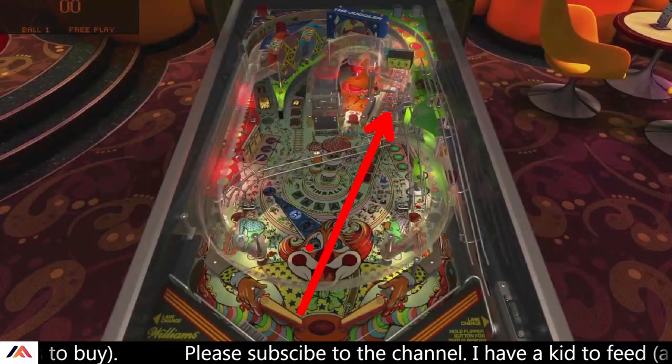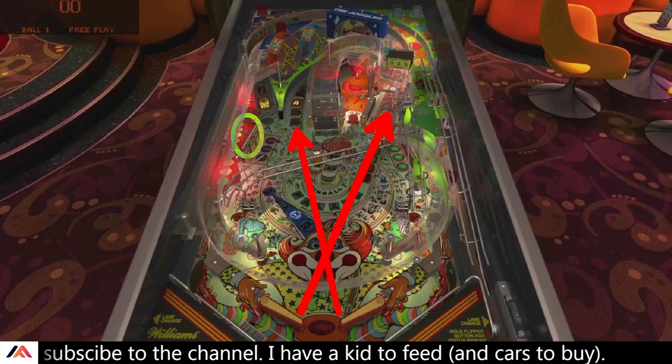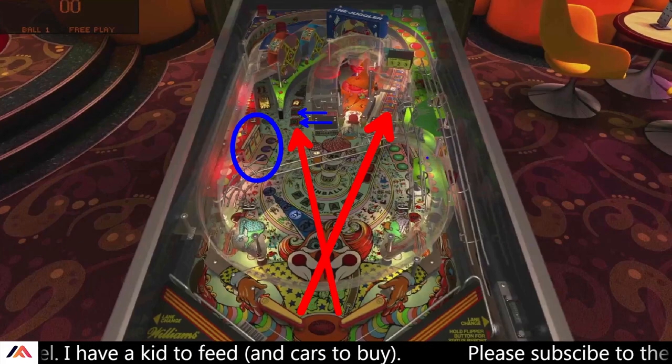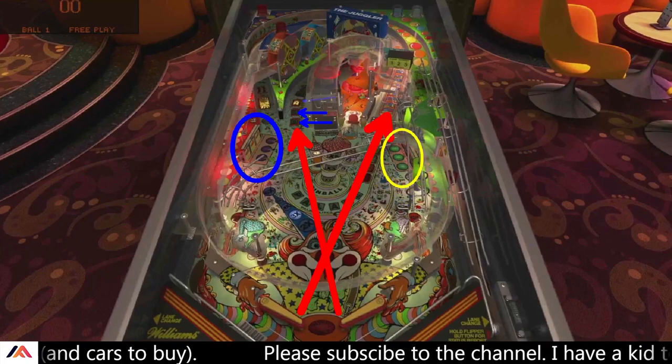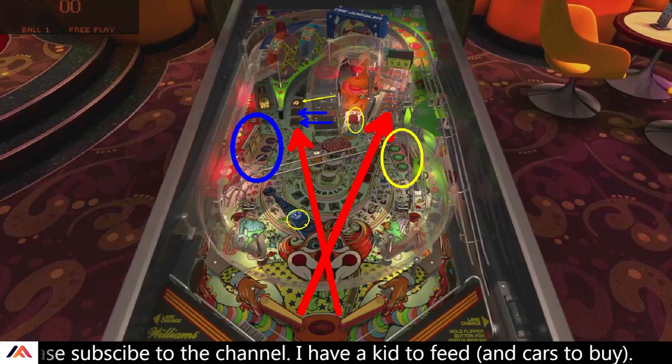With your red arrows here, those are your primary ramps. This blue bank of targets is going to start your lock balls on that ramp. And then this yellow bank of targets over here is going to give you your random award — that random award is huge. And then over here you have Dunk the Dummy.